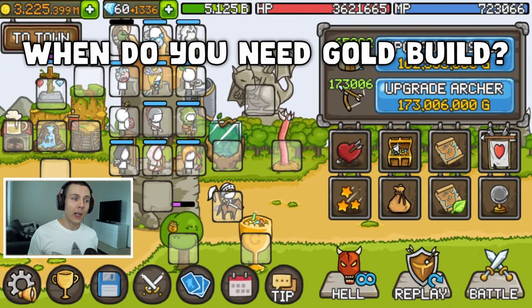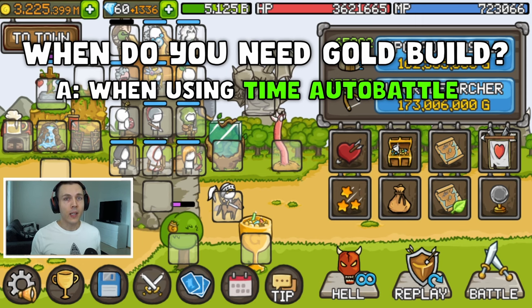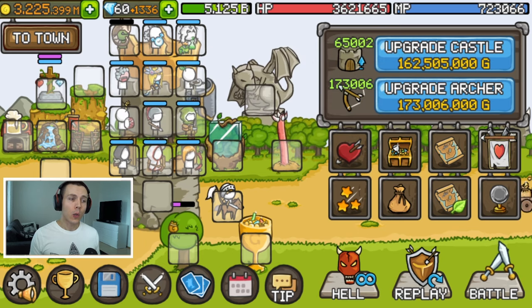You should use a gold build in basically two cases: A) if you want to spend your precious time out of battle hours because you need a lot of gold fast, or B) if you are at a point in the game where you can make gold auto battle profitable. We'll take a quick look at the heroes and items for a full gold build, then talk about gold auto battle, and finally end with a bonus tip.